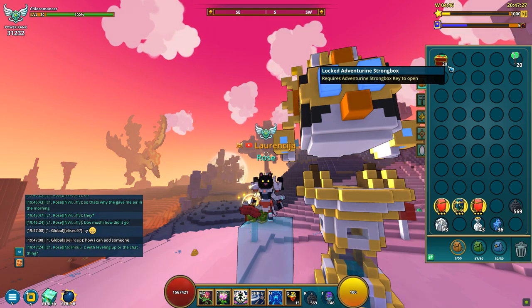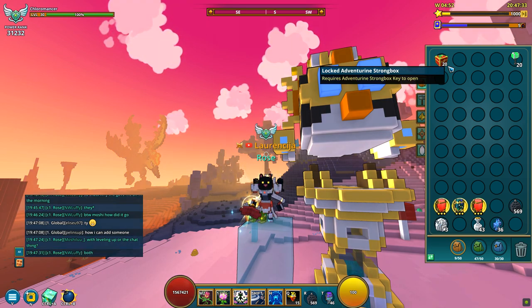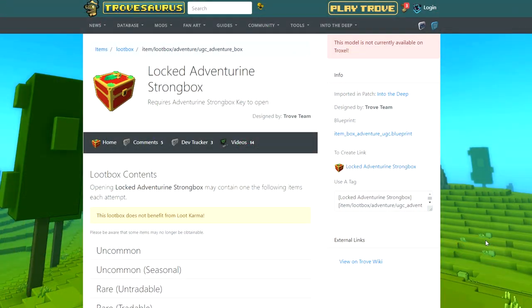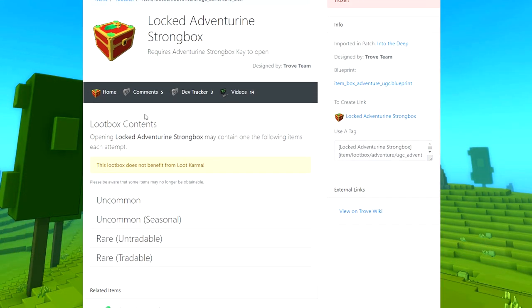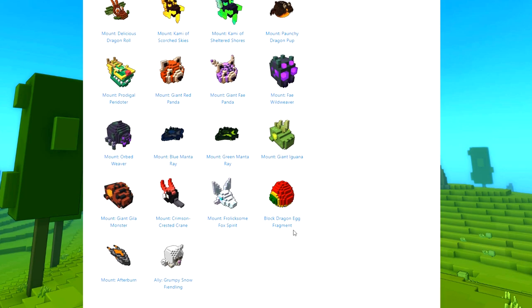Before we start opening, I will show you what you can get, because there is nothing written in the description — I don't know why, maybe it should be like a surprise — but I kind of want to know my risk. 10k adventurized run is quite expensive. So let's check out what we can get. Uncommon: we have some new allies, this one and this one, and we have the older adventure box mounts. And you can also get the egg, the lego egg. This one is new: Adala. All these mounts are tradable, which is at least something.